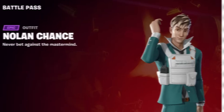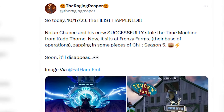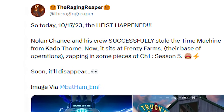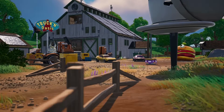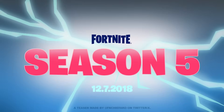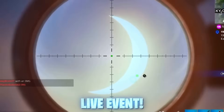Nolan Chance and his crew successfully stole the time machine from Kato Thorne. Now it sits at Frenzy Farms as their base, where Agent Jones is located, zapping in pieces from Chapter 1 Season 5. It'll disappear soon, but this is our first Season 5 teaser now implemented on the map.